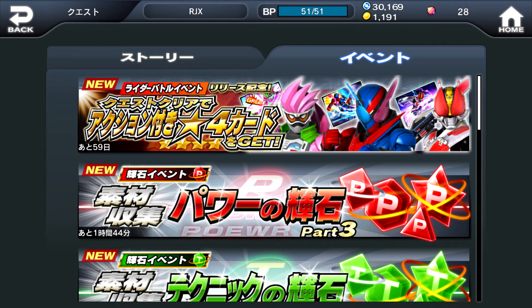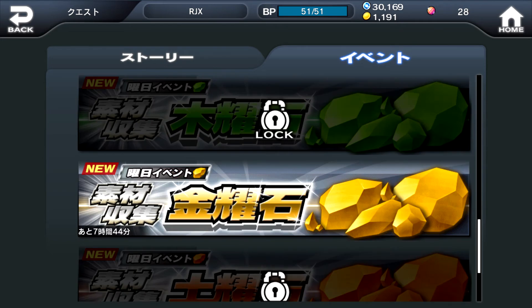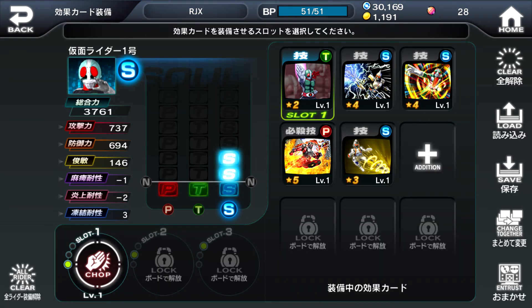So let's quickly look at the quest page. We have two tabs — on the left tab we have the story quest, and on the right tab we have the event quest. Right now at the top we're having this special game release event quest, which I highly recommend clearing as you will get a 4-star effect card for completing all of the stages. Directly beneath it are the quests for the PTS shining stones for each specific attribute, which become open from time to time. And if you scroll down further, you'll find the daily quests, where a different colour of material is available each day and you need to grind these to collect materials to power up your riders and effect cards. One thing to mention also is that not all cards come with a usable action — check out my blog post for more details on that.